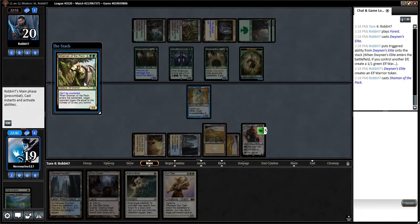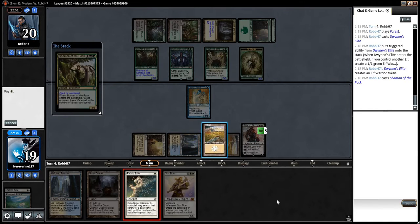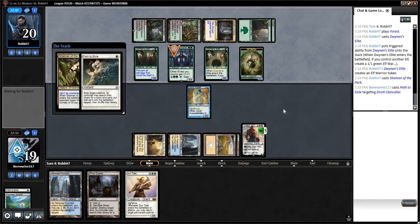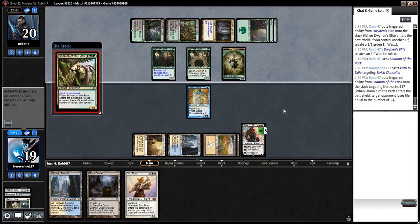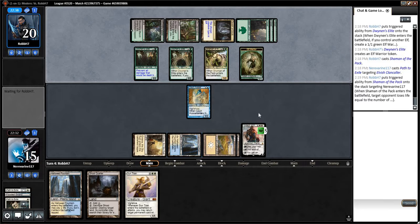Shaman of the Pack — this one deals damage equal to the number of elves we control. I think we'll go ahead and path the lord here just to save a point of damage. Arguably, we could have held the path since we're looking for a sweeper anyway.